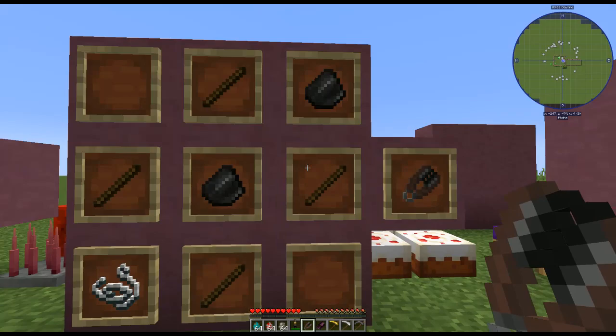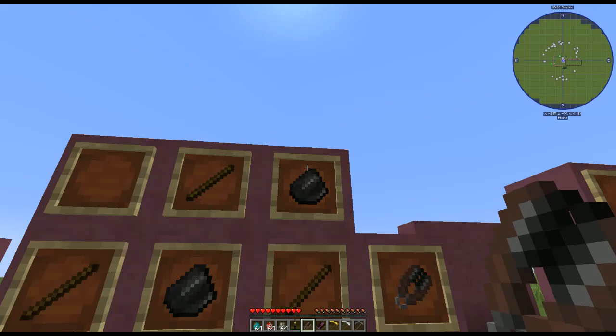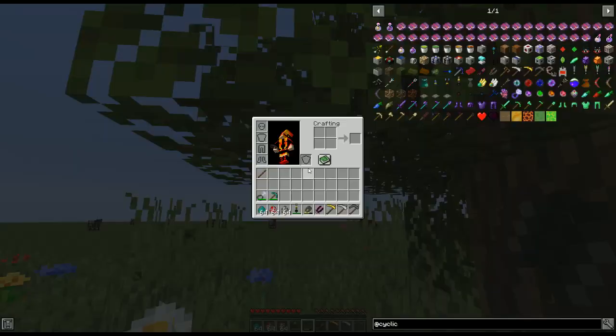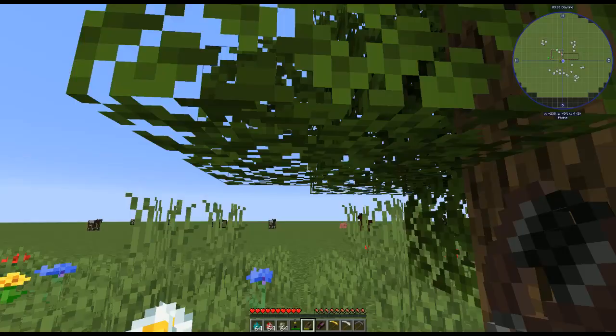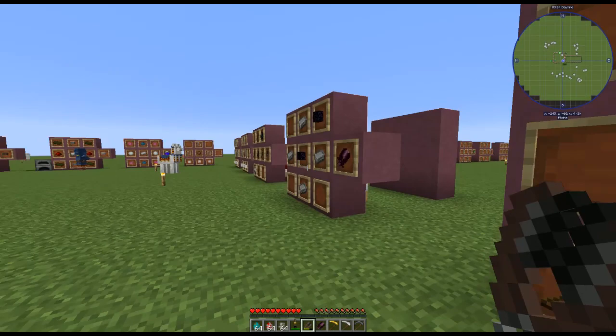First of all, we're going to start with some flint shears — not just regular shears. Now you can make flint shears so you can start earlier with just four sticks, two pieces of flint, and a string. And if we go over here and harvest some stuff, they just don't last as long, which is okay because they're not made of iron.